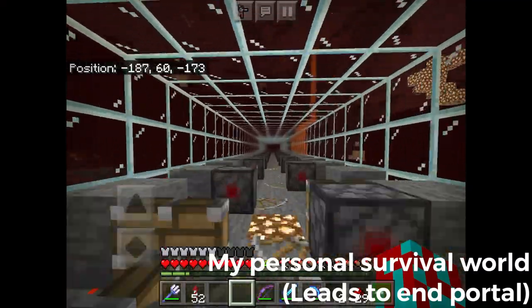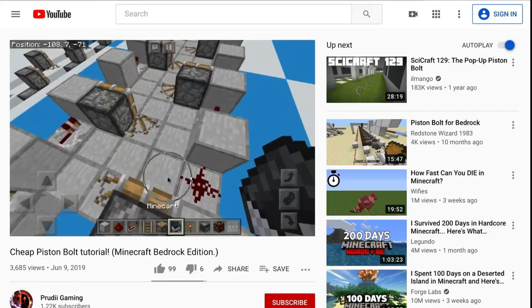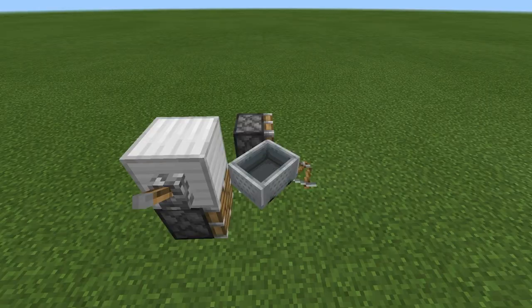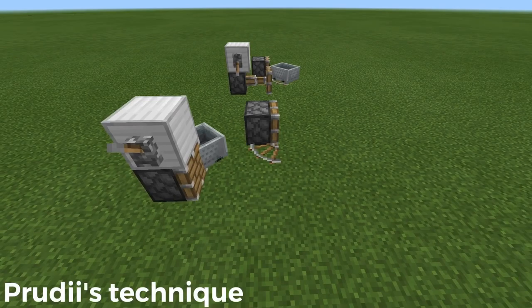In Bedrock Edition, the first Piston Bolt to reach 20 blocks per second, matching the speed of straight ones in Java, was uploaded by Prudy Gaming in June of 2019. Even though his design isn't flawless, it was the fastest yet, being the first to demonstrate a new way of pushing the minecart, allowing it to go two times faster than any previous designs.